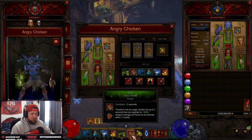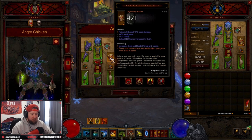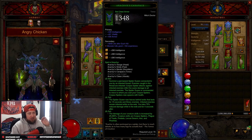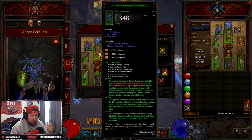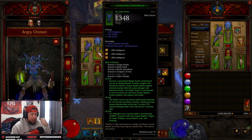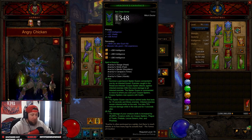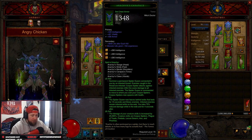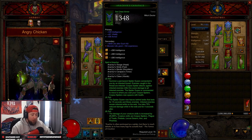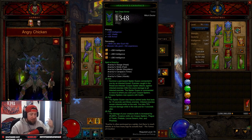We've combined it with Captain Crimson's for cooldown reduction, because we want to make sure that our Hex is ready every time we come in and out of Chicken mode. Now the trick to this build is using the Spirit of Arachyr set. We don't care too much about the two-set piece bonus — we only care about the four and six piece. The four piece gives you 75% reduced damage when enemies are in the web.